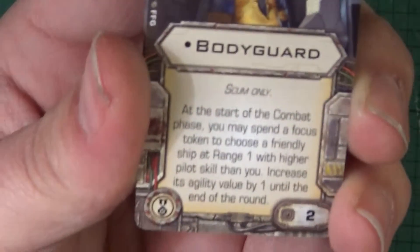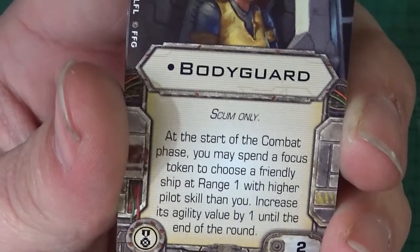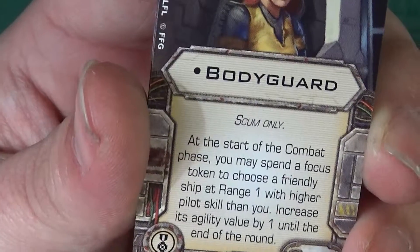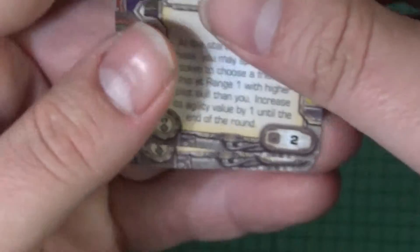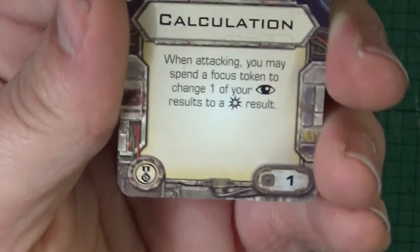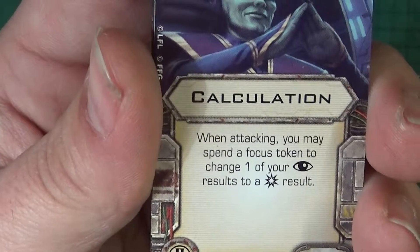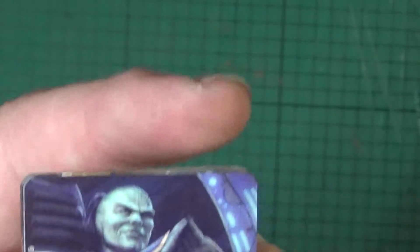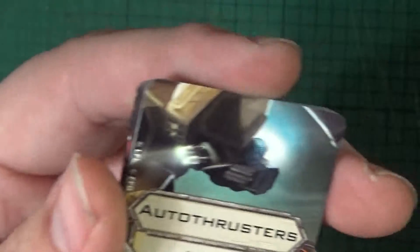We've got an elite pilot talent here: Bodyguard. At the start of the combat phase, you may spend a focus token to choose a friendly ship at range 1 with a higher pilot skill — increase its agility value by one until the end of the round. That's quite nice if you want to keep another ship safe. Then we've got Calculation, another elite pilot talent. When attacking, you may spend a focus token to change one of your focus results to a critical. Personally I'd rather convert all my focus results to hits, but that's me.